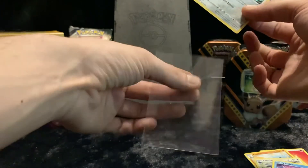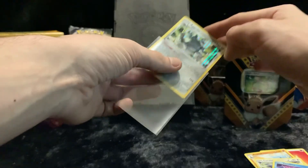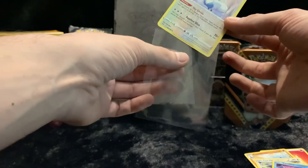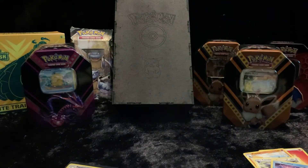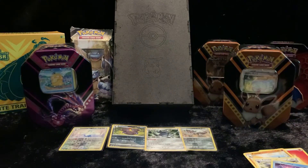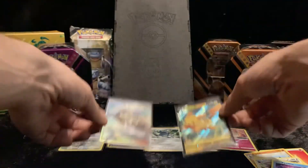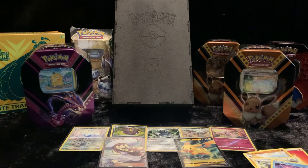Not too much to shout about in that tin to be honest, but we did get the Pikachu promo, we got the Lillie trainer card, a few reverse holos, and a holo — so we can't really complain too much, we did okay. That was the last of the three tins. If you haven't seen the other tins go check them out. If you enjoyed this give me a like and a subscribe, check my page for regular content. I'll be uploading as much as I can — I can only spend what I can spend and get what's available to me. Hopefully I can get some more stuff and show you guys some good pulls. Thanks for watching, take it easy!